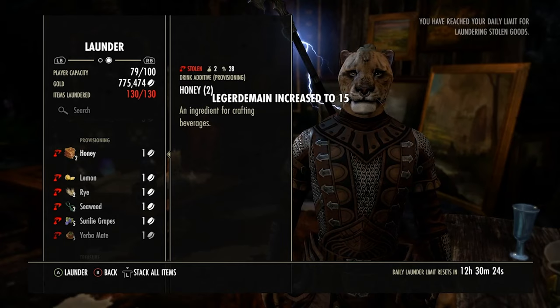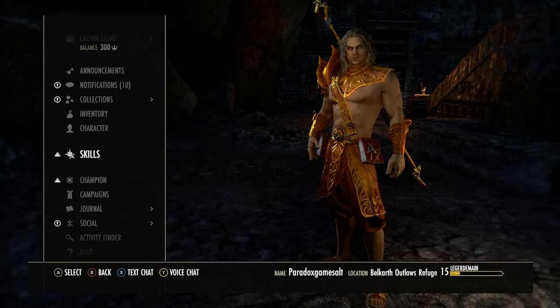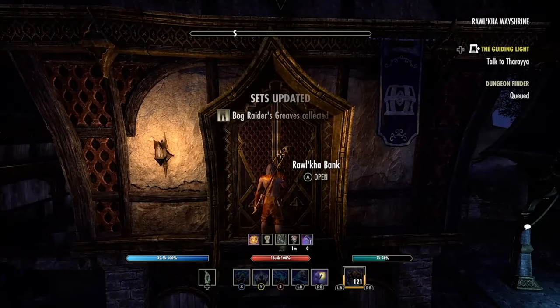We're also doing some thieving roleplay — we're back in Cragthorn again, just stealing some apples for our little Khajiit. We are actually level 15 legendman, so we can get three out of four in the locksmith passive. The next rank is really big — it gives us like an extra 25% chance, so we need to get to level 19. Opening chests and stuff like that is going to be way easier for us right now and hopefully even easier quite soon.